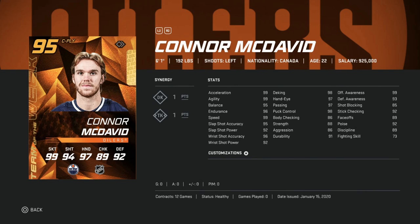And on to the 95 overall Connor McDavid, 6'1", comes with DK and TK. This is a card that, if you pack, you can just use for the rest of the year. He's got 99 speed, agility, and acceleration, 95 balance, 96 endurance, his wrist shot is 96 accuracy and 92 power, hand stats are all above 97, strength at 88, and offensive and defensive awareness at 99 and 93, stick checking at 92.